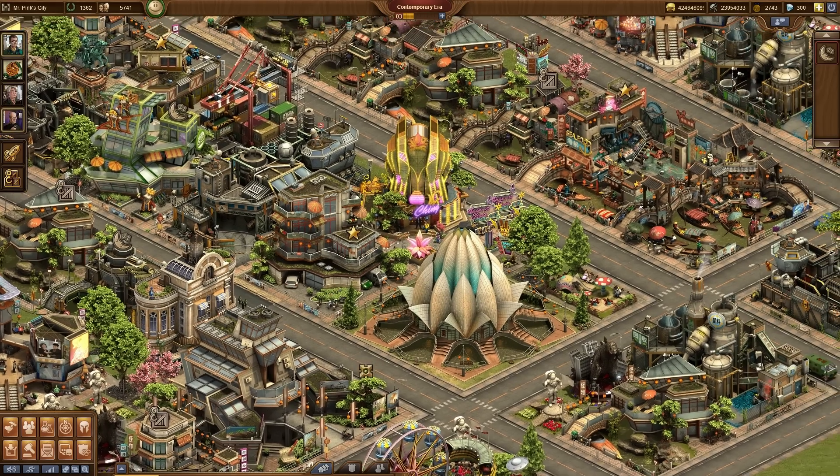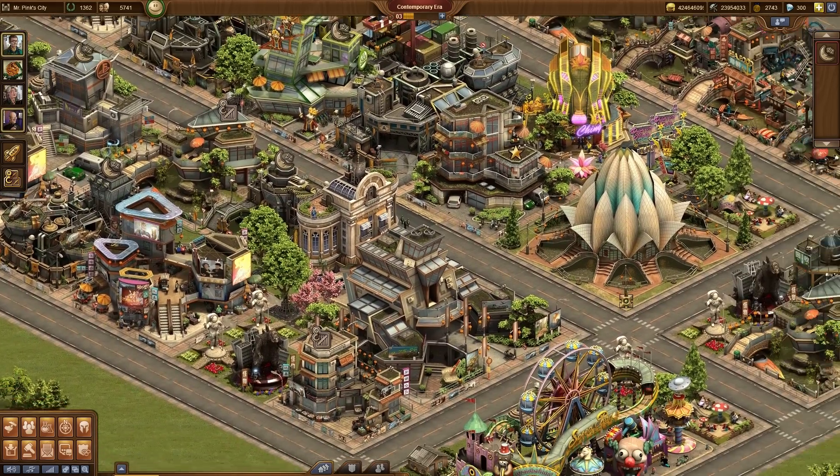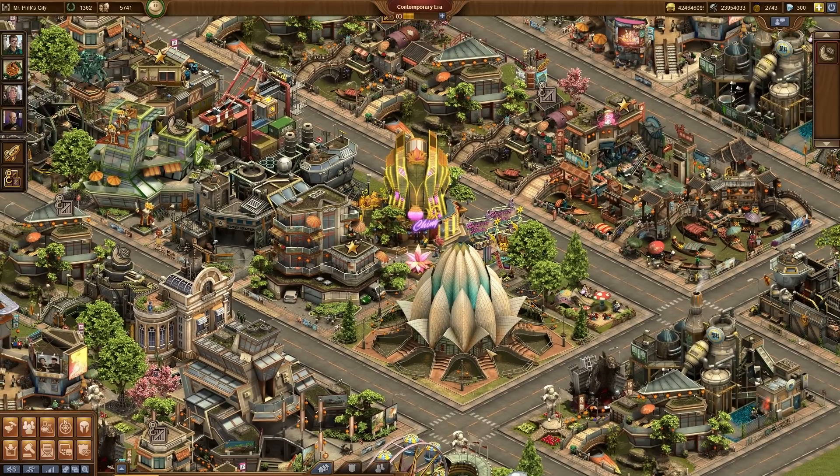Alright people, look at this awesome new city made up of contemporary era buildings. We tried to give them a little Asian theme. As you can see, the buildings are full of detail, they seem to be full of life, full of people, full of lights.